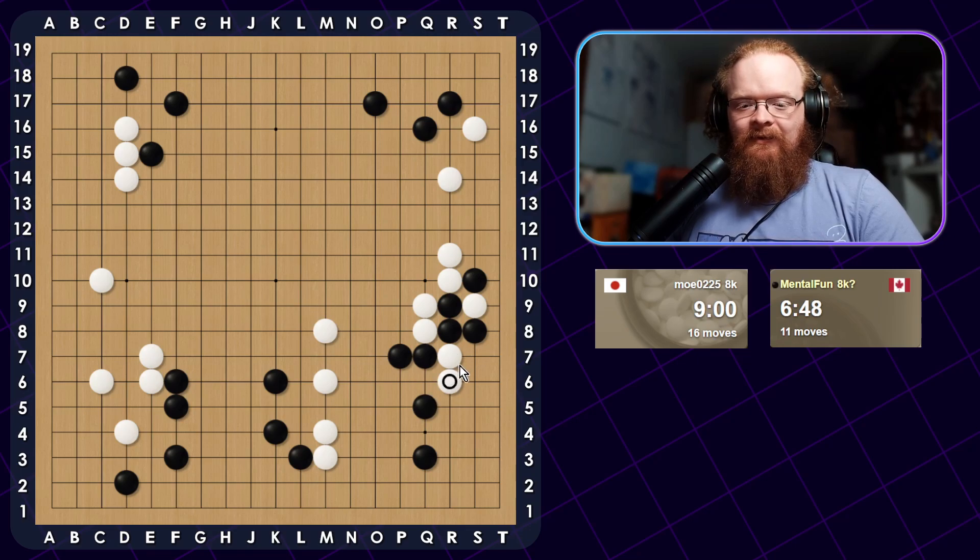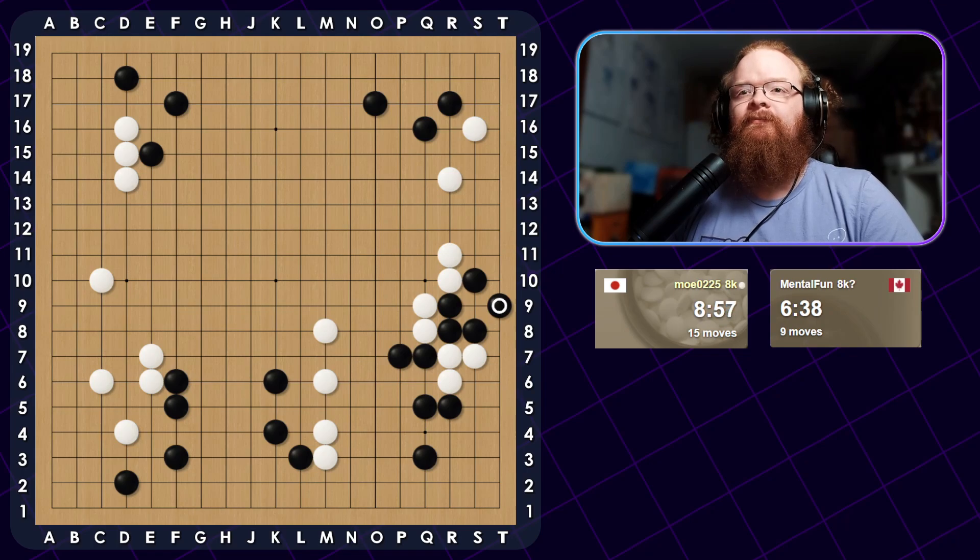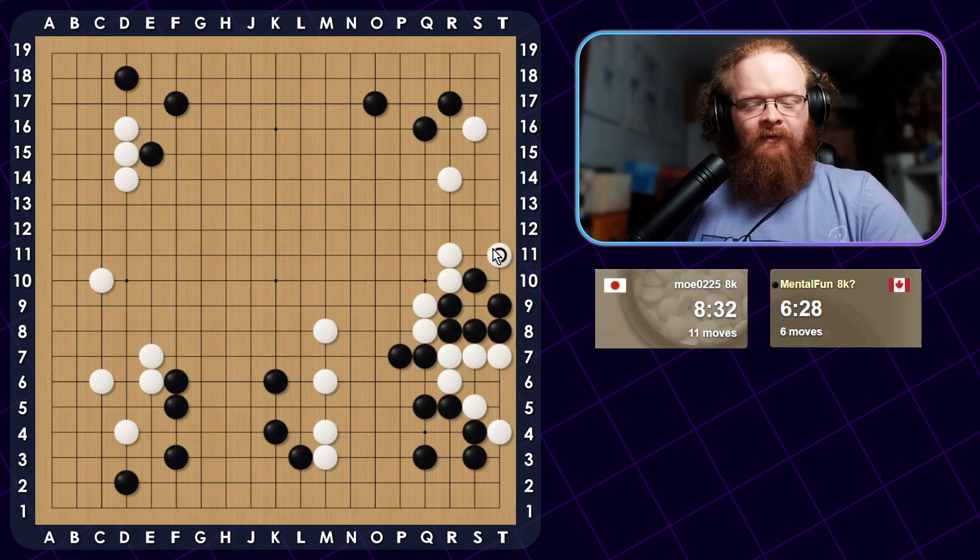We want to make sure this can't get too many liberties, so I need to block here. Now if he Ataris and I capture and he goes down and I connect, he still has three liberties. So that's very important — I need to make sure to keep his liberties low. But if he's not careful here, after I Hane, he still doesn't have quite enough liberties. So if he makes an eye, I can just push here and make my second eye. That doesn't change his liberties. I can just extend here — he still has only three liberties. This is probably a common mistake.